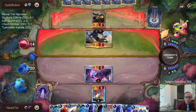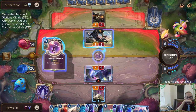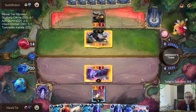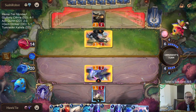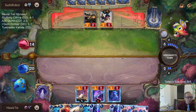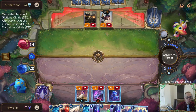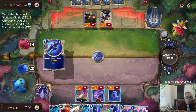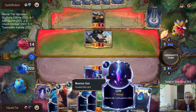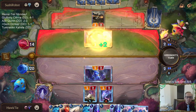Drawing cheap units right now is the worst thing I can be drawing. Blue Sentinels are just the worst thing I can be drawing right now.